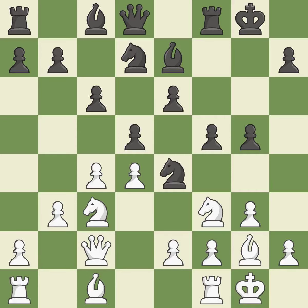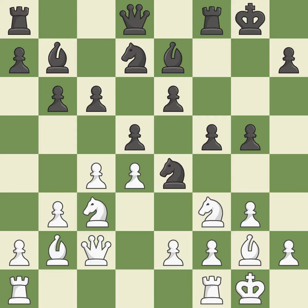This defends the attacked pawn — very precise. The rooks are linked by this, making it easier for them to work together in the future. As a result, the bishop grows and gains flexibility on the long diagonal. By moving a rook from its starting square, this activates it.